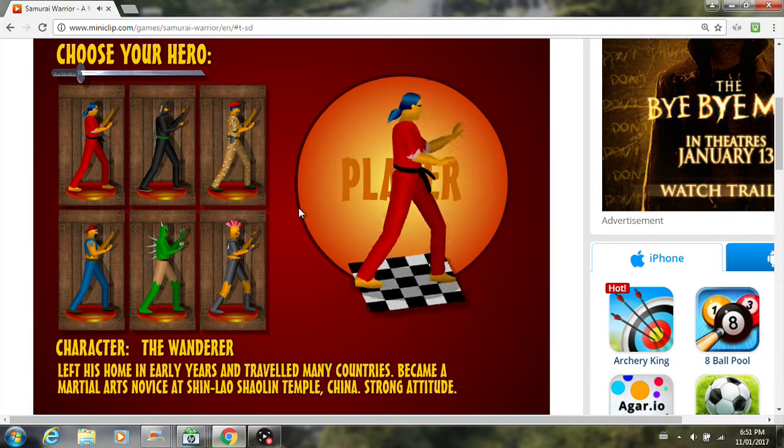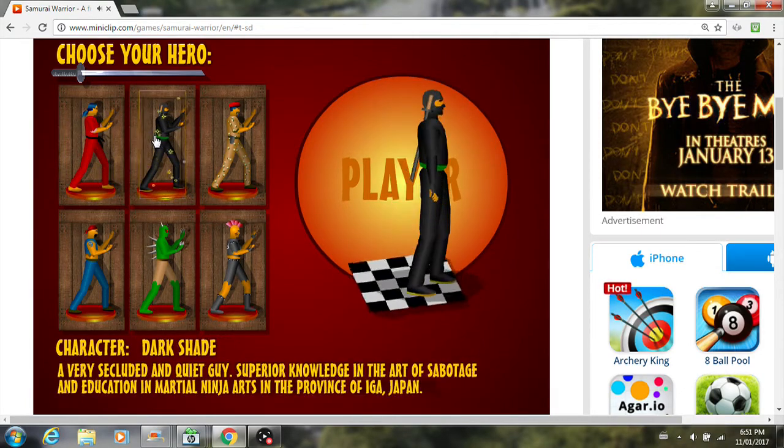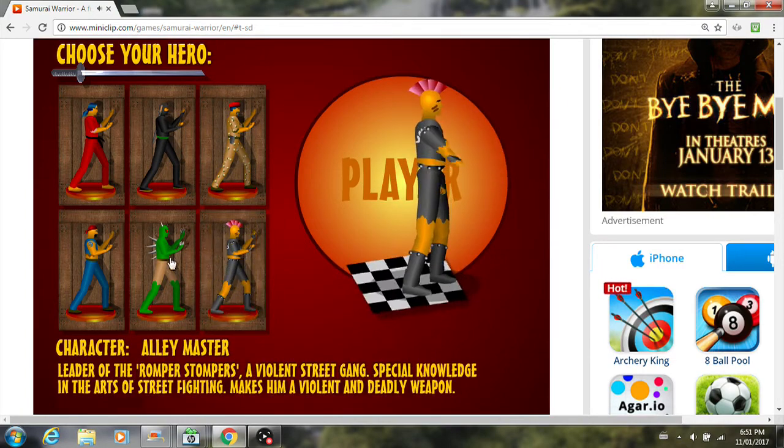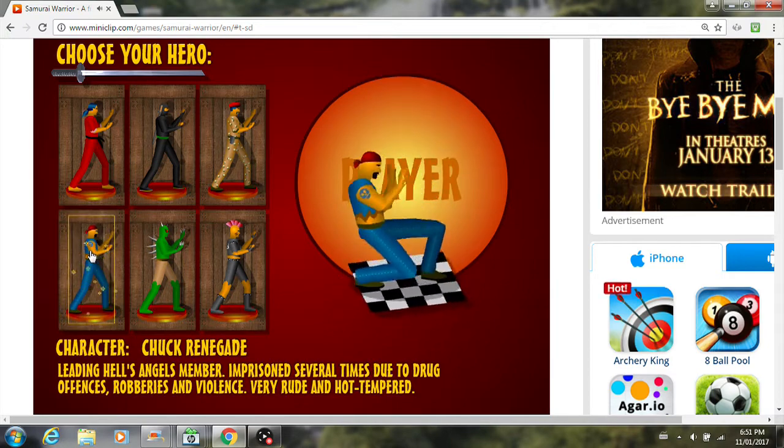So this is our character selection. We can choose between either this guy, The Wanderer, Dark Shade, Colonial Slaughter, Alley Master, Toxic Brother, or Chuck Renegade.